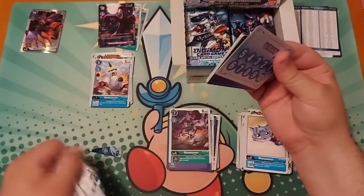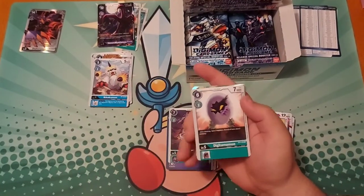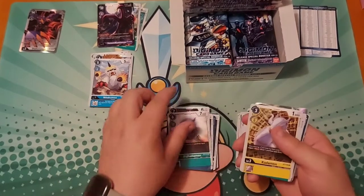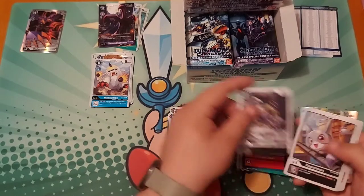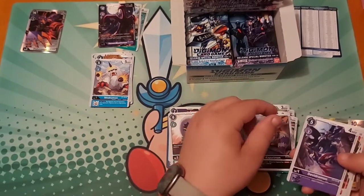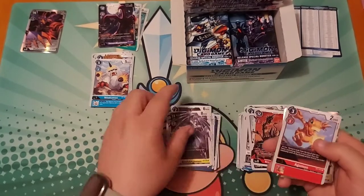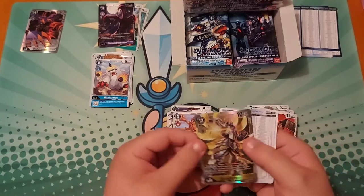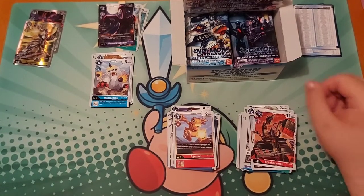DigiTapamon is strictly a memory-based pick — I just want to have him. Kudamon, Goblimon, Vegamon, Nuclear — nope. Dividramon is a memory thing again. Slash Angemon — I definitely wanted you. And I got Seraphimon — that's another one I really wanted. This is going great so far.